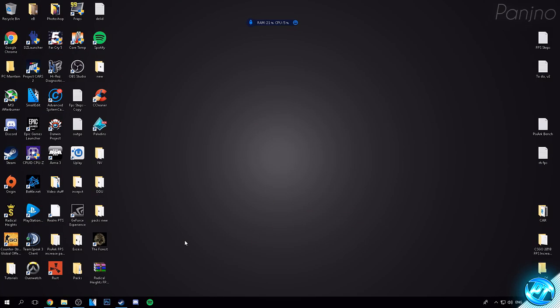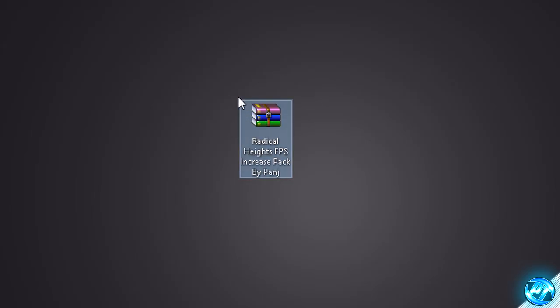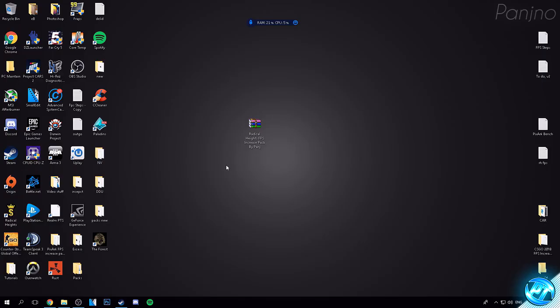Okay, so starting off with the guide, what you guys are going to have to do is navigate into the description down below and download the Radical Heights FPS Increase Pack. Click on either of the links — if the first link doesn't work, try the second. Once downloaded, you'll be given a file; I recommend putting this on your desktop. This pack contains game config files, all the launch options, and other programs you will need to follow along with this guide.